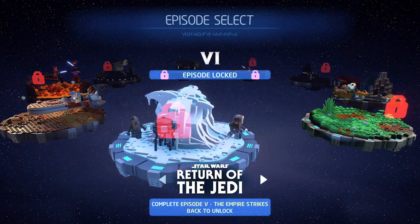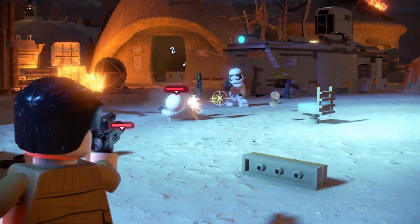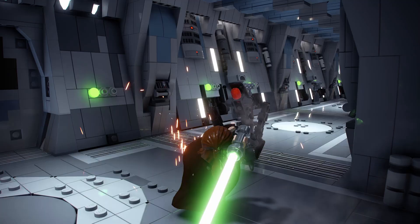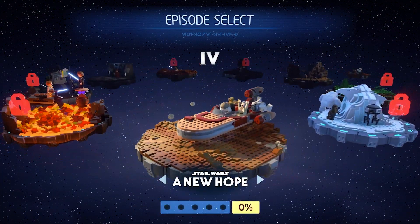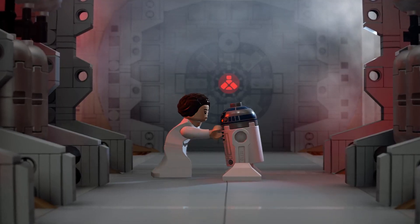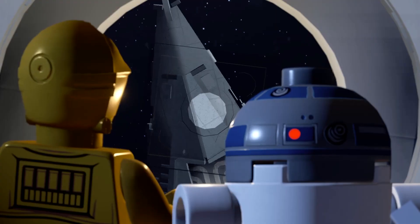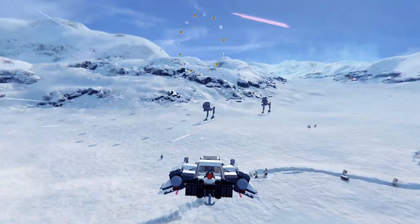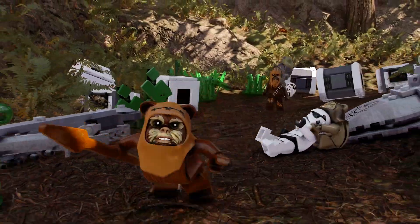Your adventures start by picking the trilogy of your choice. Start with Poe Dameron fighting off the First Order in Episode 7. Jump into Episode 1 as Qui-Gon and his young Padawan escape a failed negotiation. Or start where it all began, as Leia sends R2-D2 and C-3PO on a mission that will change the course of the galaxy. Whatever era you choose, play through the entire saga and experience the hilarious fun only LEGO games can offer.